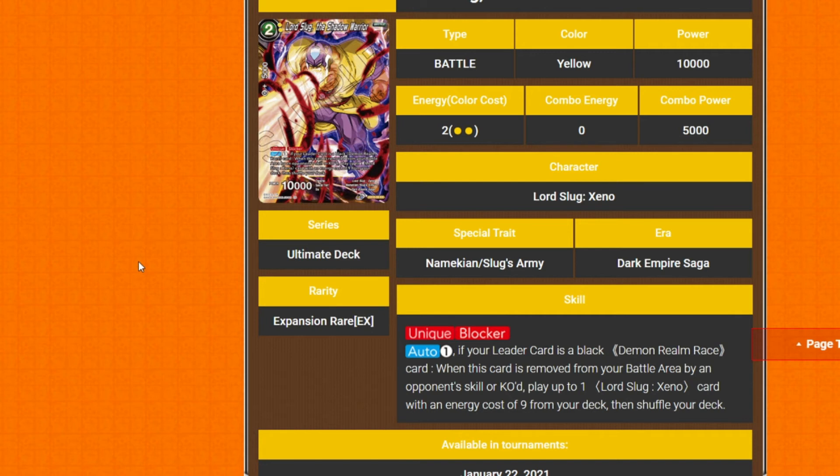Lord Slug, the Shadow Warrior — two cost, both yellow, 10k power. Unique Blocker. Auto: pay one — if the leader is a black Demon Round Race card, when this card is removed from your battle area by an opponent's skill or KO'd, play up to one Lord Slug Xeno card with energy cost of nine from your deck, then shuffle your deck.